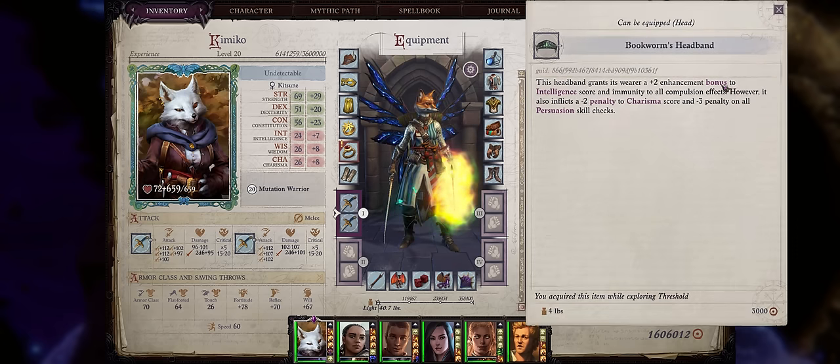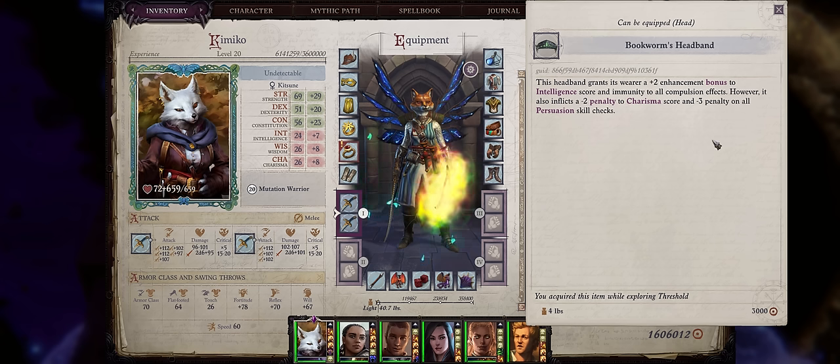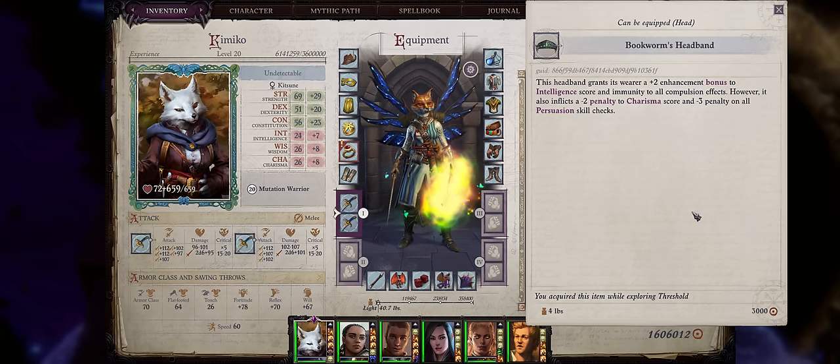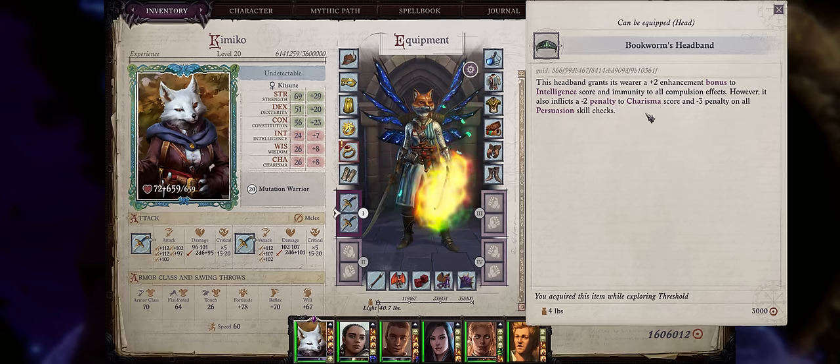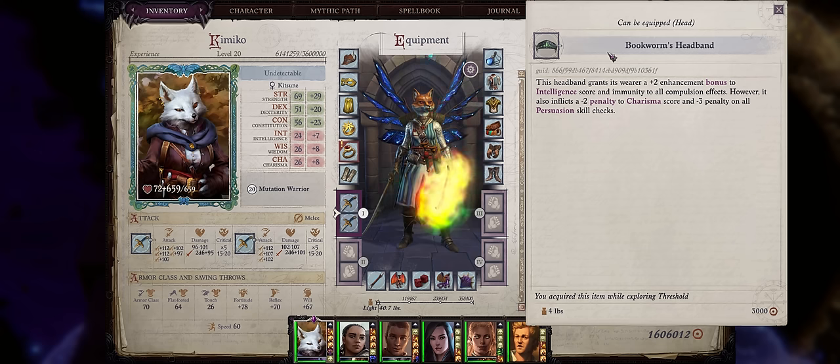Bookworm's Headband is another great choice. It grants a plus 2 to intelligence, great for intelligent casters, but most importantly it makes you immune to all compulsion effects. Almost all sources of crowd control that confuse, charm, or dominate your character are compulsion. Getting confused is extremely annoying especially because of many enemies that spam party-wide confusion effects, like the Vescavor Swarms — with this headband at least one party member will become fully immune to their very annoying Jibber passive ability. It does apply a penalty to charisma and persuasion, but honestly it doesn't matter. Ideally use this on melee characters so they don't get confused and attack your allies. You can get Bookworm's Headband from the Cleric Merchant at chapter 2 inside your campsite. Expensive but certainly worth it — be sure to get it before the Leper's Mile area.